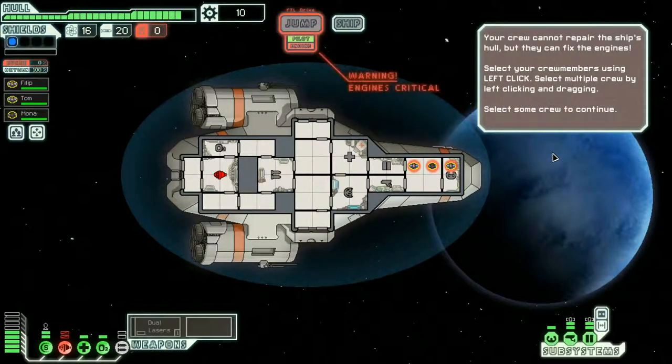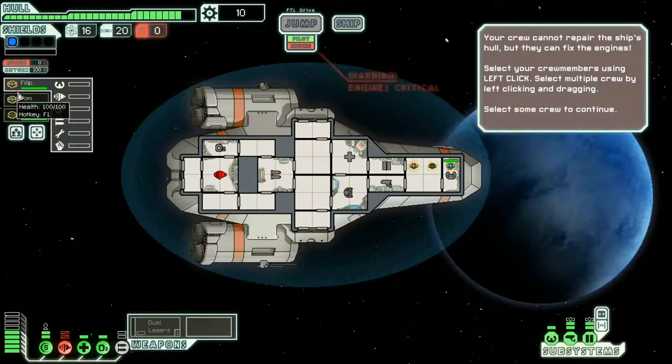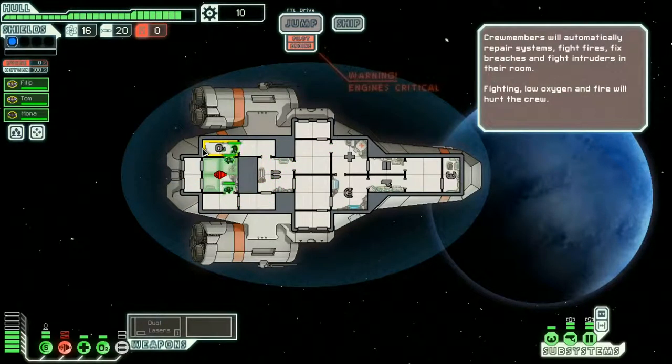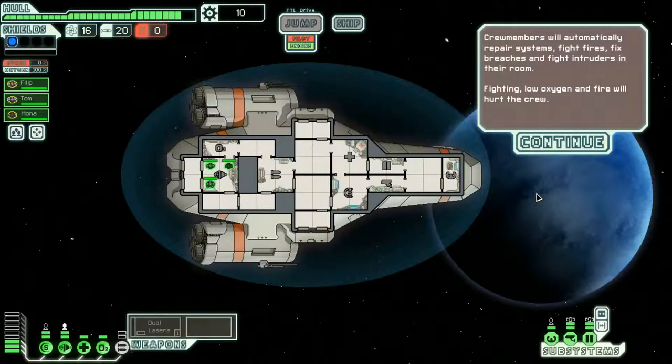Your crew cannot repair the ship's hull, but they can fix the engines. Select your crew members using left-click. So we got Phillip, Tom, and Mona. Get your butts over there, please. Do I have to open the doors? I'll open all these doors for you - oh my god, there's like 12 doors. They can open themselves. Look, they're doing work - they're literally doing work. Crew members will automatically repair systems, fight fires, fix breaches, and fight intruders in their room.